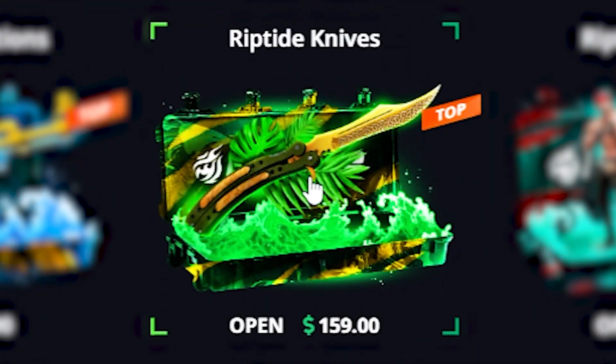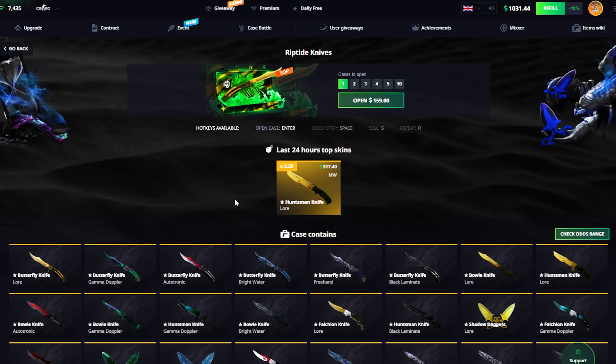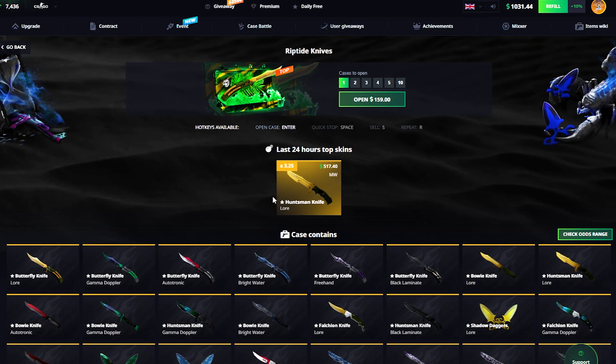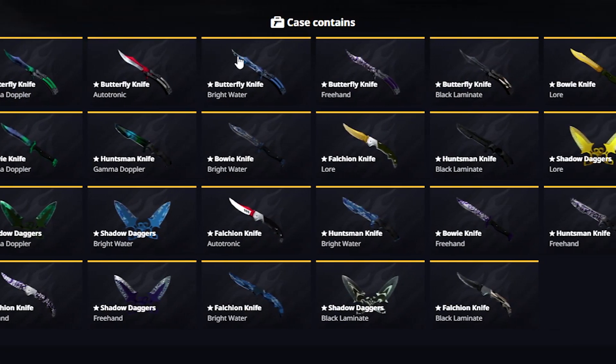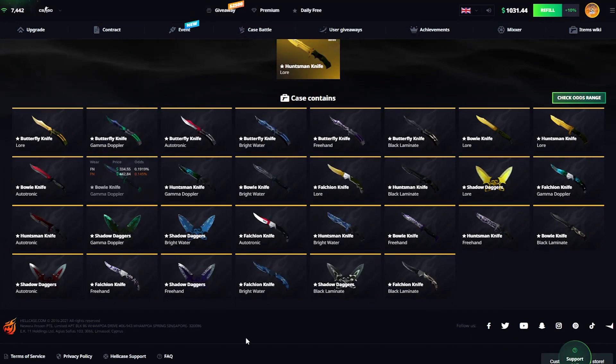It's gonna be the Riptide Knives case. I'm gonna focus on these one-case videos a little bit more often the next couple — just because I think it's interesting. There's a lot of good things in here, speaking top rows, speaking good patterns, Gamma Doppler, Lore, Autotronic, but also a lot of things I'm not really looking into.